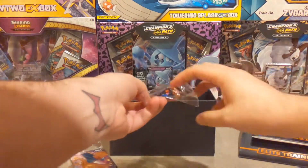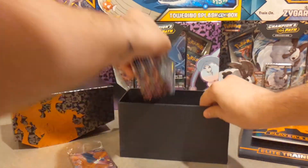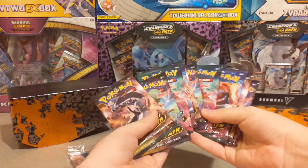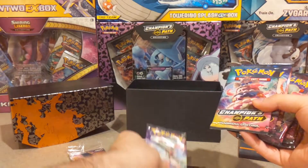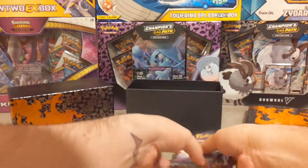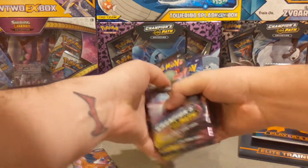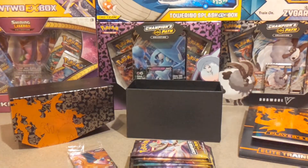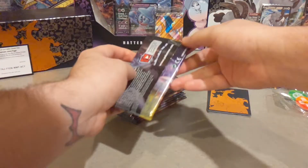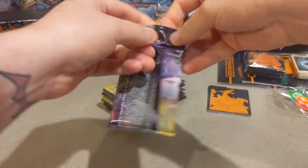We also have a pack of dice. Without further ado, let's look at the content everyone is excited to see. We have one, two, three, four, five, six, seven, eight, nine, ten — that's right, 10 packs total within this trainer box. Let's get into opening these packs.